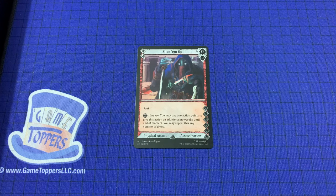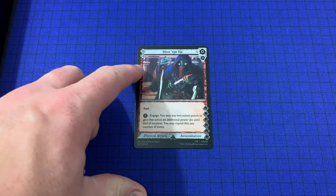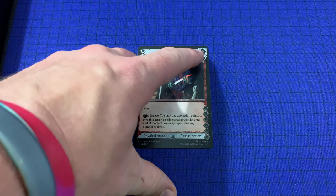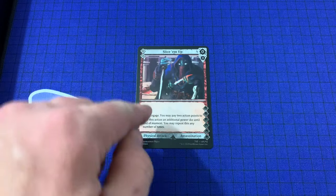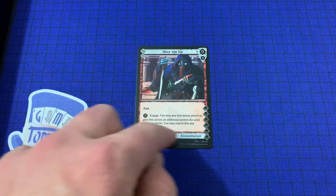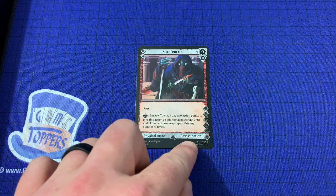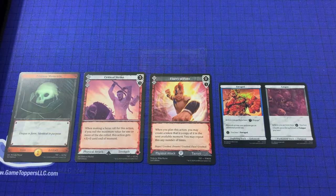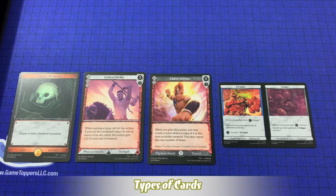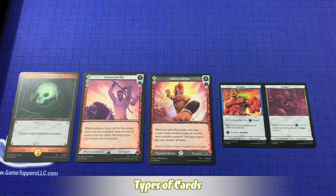Now let's discuss what players will find on a card in Varya. At the top of the card is the card's name. To the left of that name is the cost of the card. To the right is the card's power for the D6 and focus for the D4. Down here is any card text and rules, and below that is the card's supertype, subtype, and attribute requirements. Varya has four different types of cards: items, actions, tokens, and stacks.